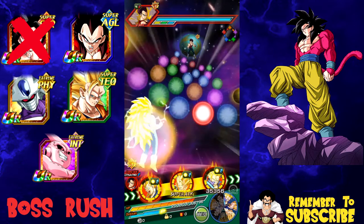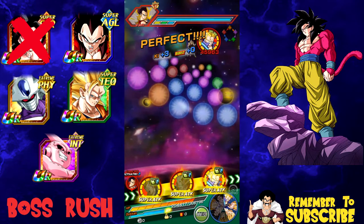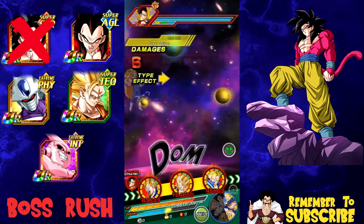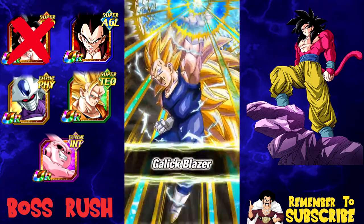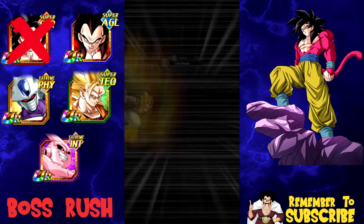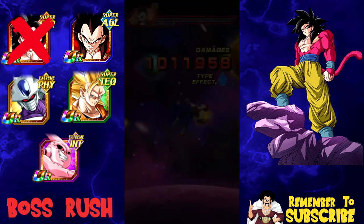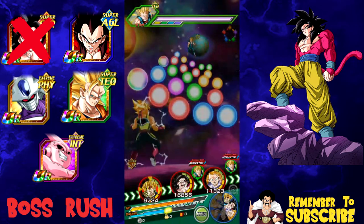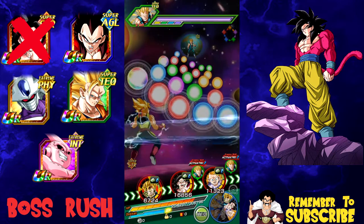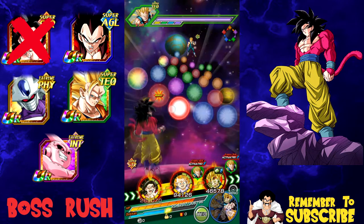What team do you guys plan on running? It's difficult to make teams for the 120 events because there's just so many things that can go wrong, and mono leads are such a pain. I'm pretty sure you can do this with a heroes team or a villains team because of health regeneration and debuffs. From a villains team alone you have Buhan, Kid Boo, Omega Shenron for damage reduction, Shineimba, and Golden Frieza for damage reduction — there's a lot you can utilize.